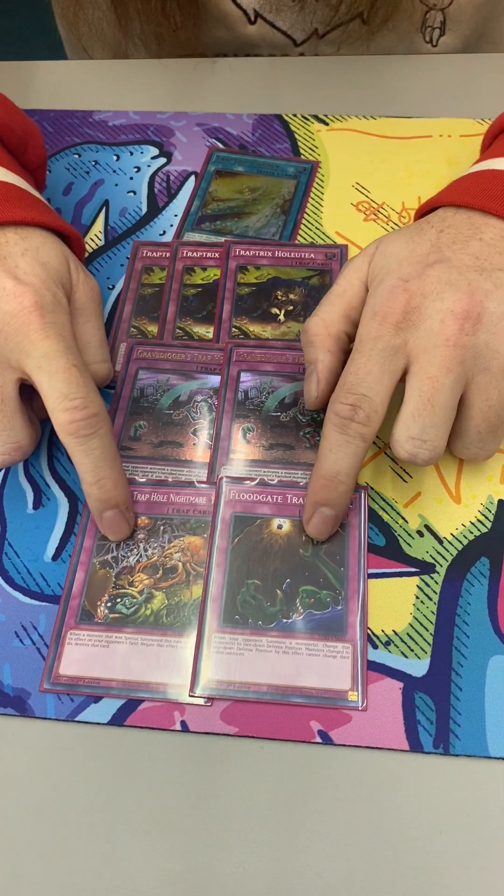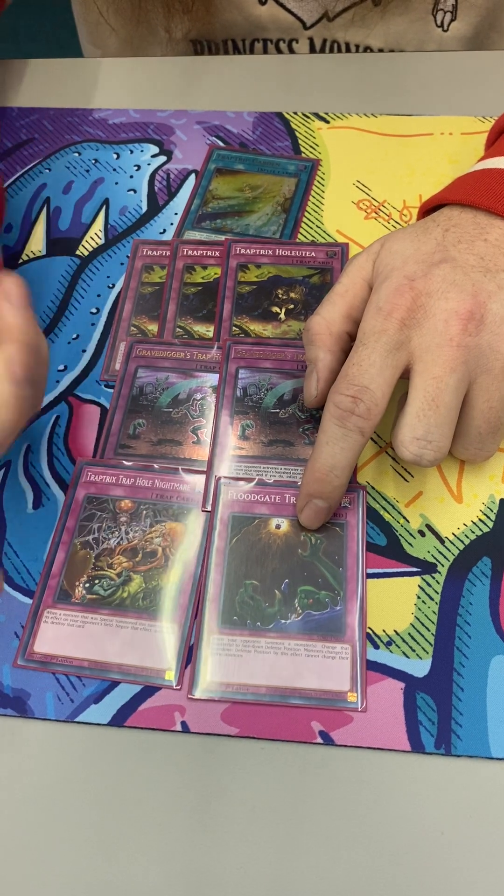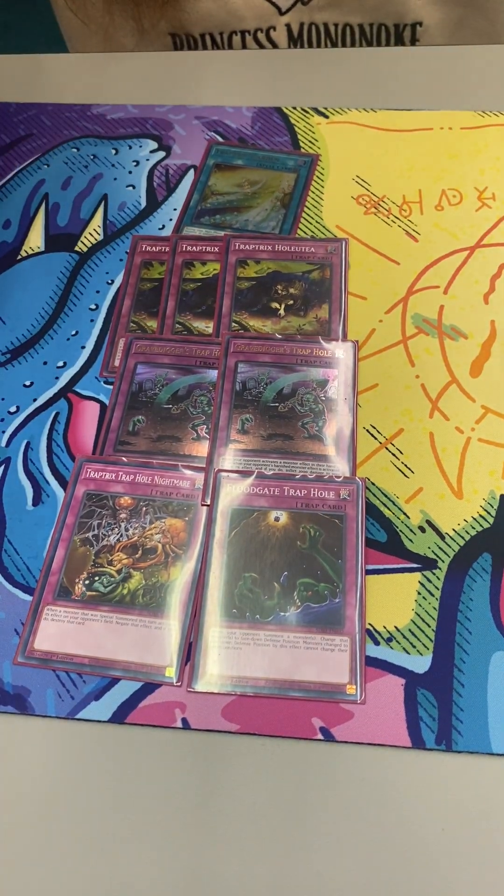I go between two Flood Gate and one-on-one. I'm liking this because you have the choice. But Flood Gate is the one that works the most unless you're playing against a fusion deck.